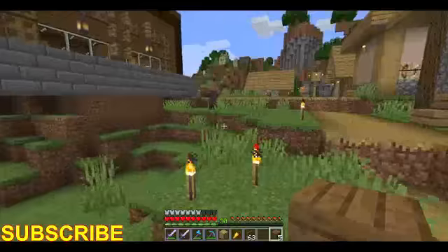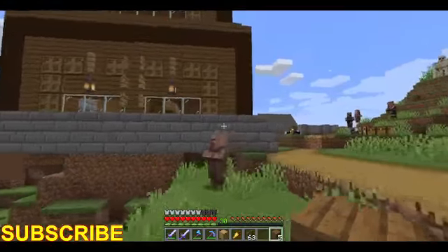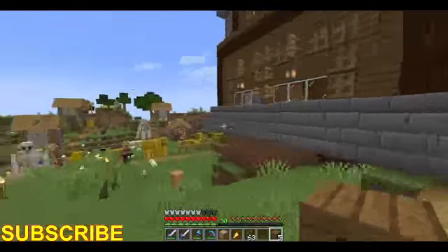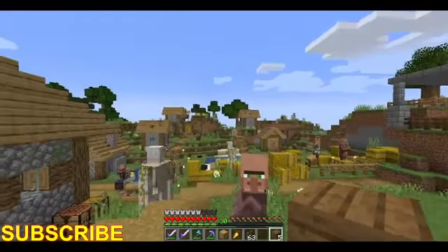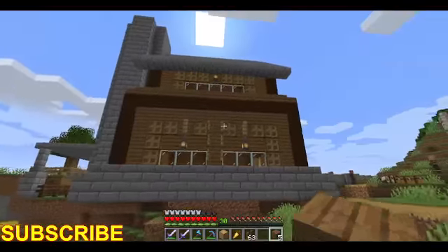Actually, I think we'll put both of them in here together, so it'll be two villagers in this house — one toolsmith, one weaponsmith. We'll do it like that. And on the other side of that little water area will be the next house, just like this one.